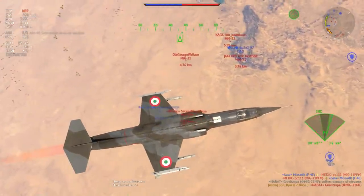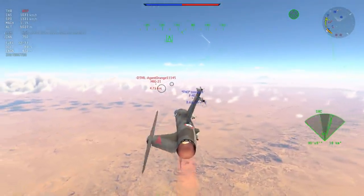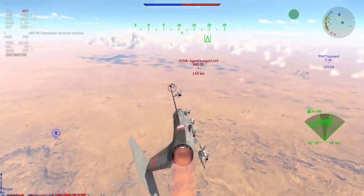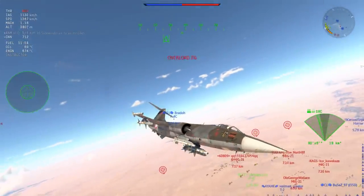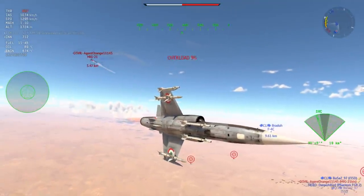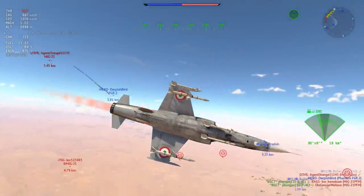My next target is a MiG-21 up at altitude — a very good target for the AIM-7 Sparrow. But he's going for a head-on type thing so I'm not going to take that shot. Instead I turn the plane around and it looks like he's going to engage with that FGR-2, who promptly gets missile sniped by the MiG-21 BIS.